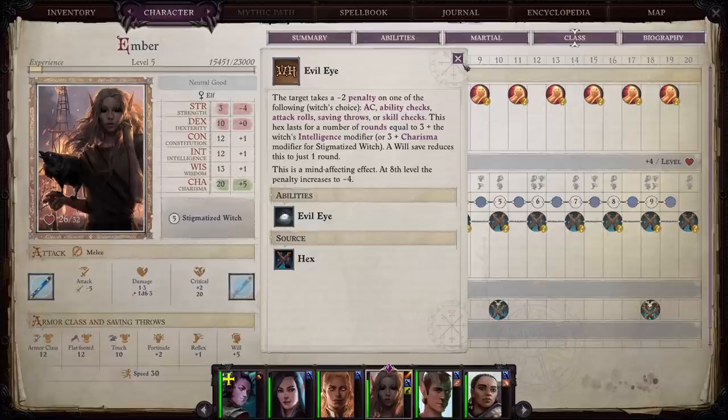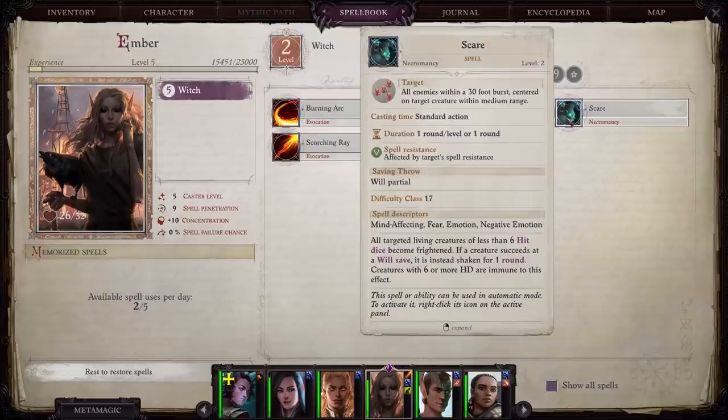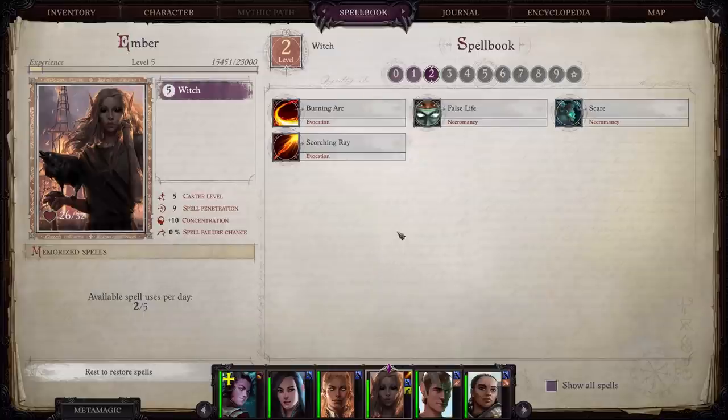Especially in Act One — there's no creature you're going up against that can stand up to your attacks while taking a negative four or even negative two penalty to his defenses. It makes it much easier to deal with those difficult enemies. In addition, Scare is an extremely powerful crowd control effect in Act One. It affects all enemies within a 30-foot burst without impacting your party. It'll make many enemies frightened — causing them to literally run away from you — or at minimum shaken, making them less offensively effective. So Scare plus Evil Eye plus Slumber makes Ember a crowd control monster in an act where you really need crowd control.